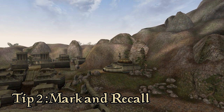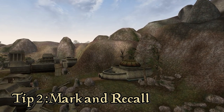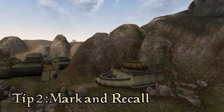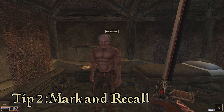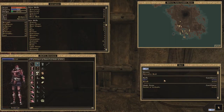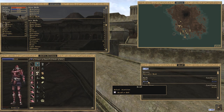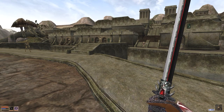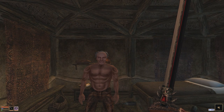Don't go spending your newfound fortune just yet, because this will be helpful for the second tip. What you're going to use the money for is to get the Mark and Recall ability. Unlike the Elder Scrolls sequels, unfortunately Morrowind doesn't have fast travel. If you want to get around Morrowind, you have to use the boats, Silt Strider, or Mages Guild. But there is another option — the Mark and Recall ability. It allows you to mark any point on the map, and if you use the spell Recall, you can return to the exact point that you marked.